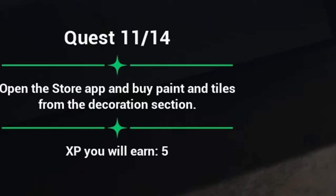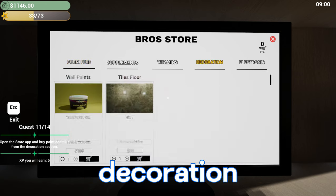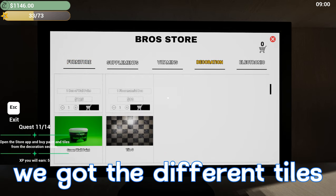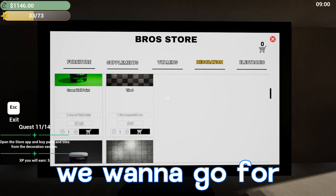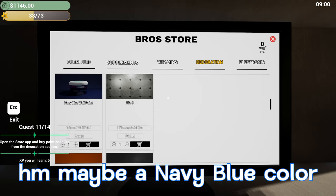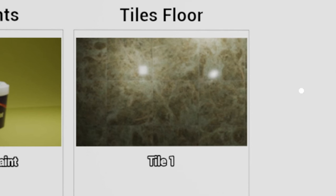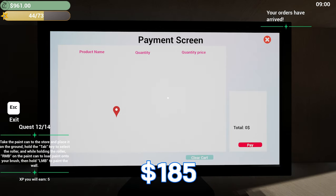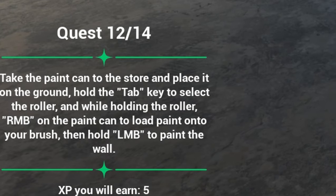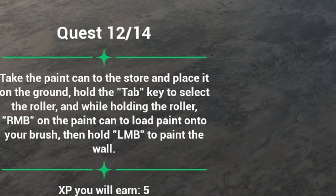Our next quest says open the store app and buy paint and tiles for the decoration section. In the decoration section we've got different tiles on the right-hand side and wall paints on the left-hand side. I'm thinking maybe a navy blue color might be nice for the walls. Then the tiles are the next thing — these ones look the best. I'm not sure how many we need exactly, but the total comes to $185. Quest 12 says take the paint can to the store, place it on the ground, hold Tab to select the roller, and RMB on the paint can to load paint onto your brush, then hold LMB to paint the wall.